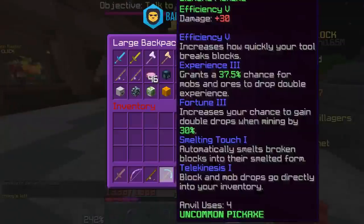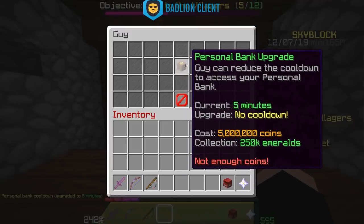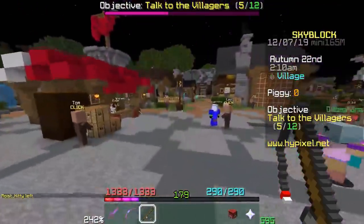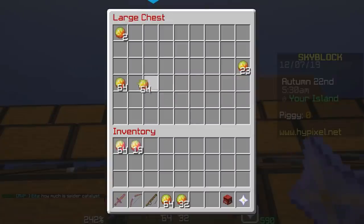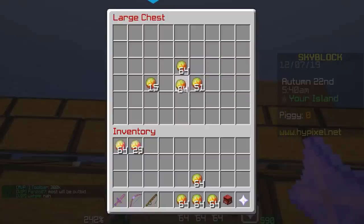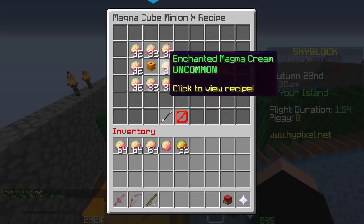We're gonna go back and buy the upgrade. This is painful. Five million coins for two hundred and fifty camels — wait, it's the full set bonus not per piece, okay. This magma cream is gonna be about a hundred and fifty thousand coins worth. I could upgrade a minion — how much do you want to bet the next tier requires four stacks? I was right — we need sixty-three more enchanted magma cream.